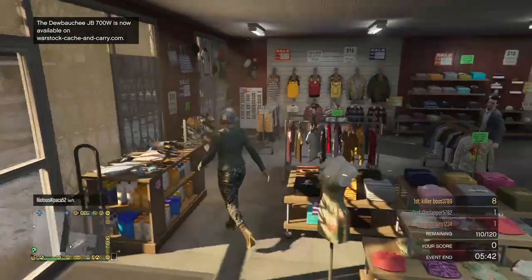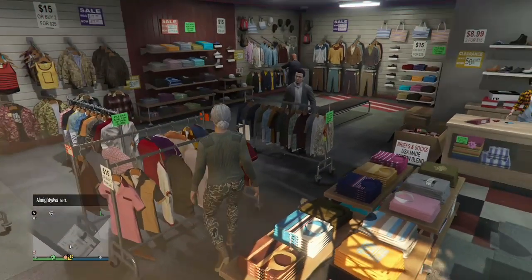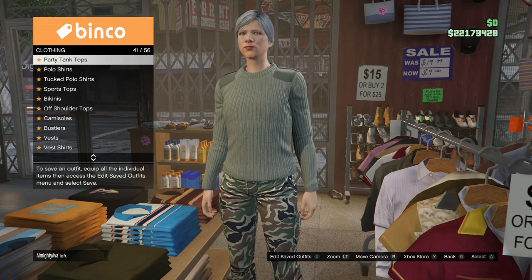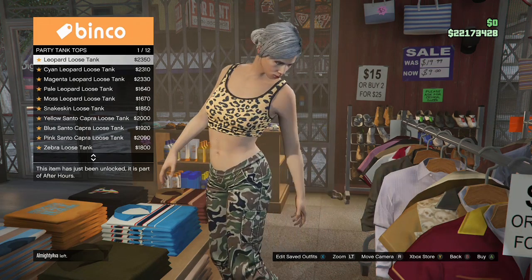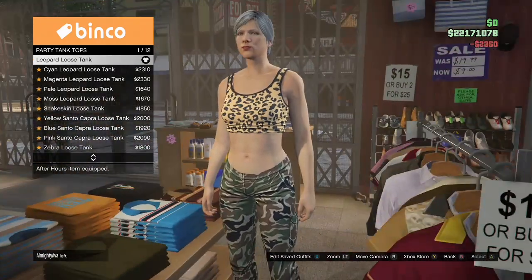Now we're going to make the components for the outfit. First, come over to the top section and go to the Party Tank Tops and purchase the Leopard Loose Tank. After you purchase that, go ahead and back out but stay in the top section.